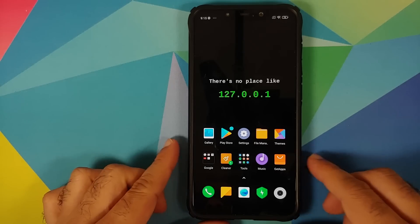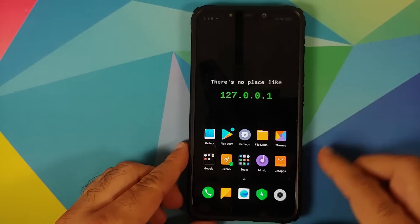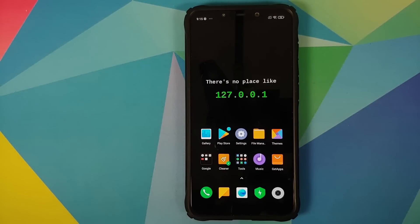Going back to the home screen, the broken animations from POCO launcher are still there. I'm not personally looking for fixes, but if you do want to fix the POCO launcher animations, there is a separate video for that linked in the description and pinned comment.